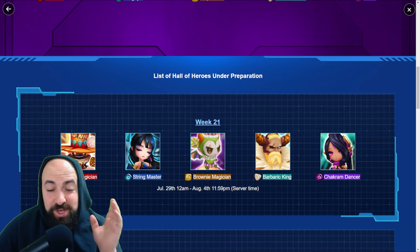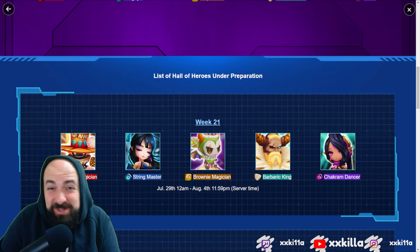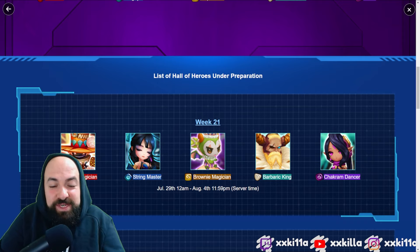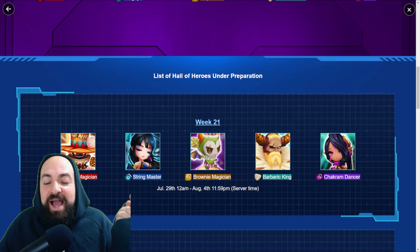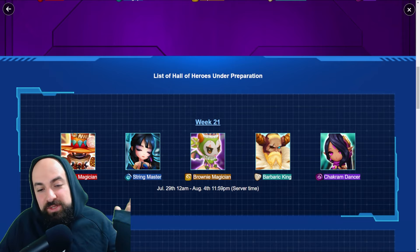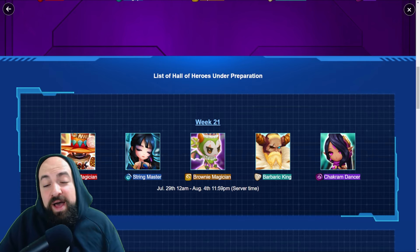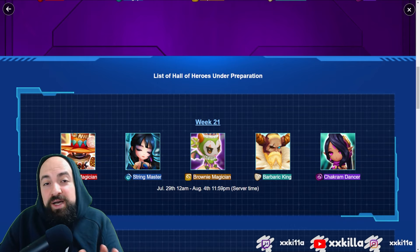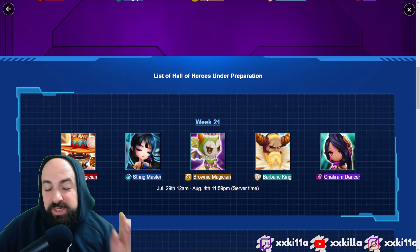Week 21 of Holo Heroes - the 10 year anniversary event. That's gone by so fast - 21 weeks! We've got the light Barbaric King Mimi Mimi and the Chakram Dancer Belita. I'm not going to talk about the normal elementals; if you want those you know what you're doing. The LDs are more valuable and rarer, so that's what we're covering today.